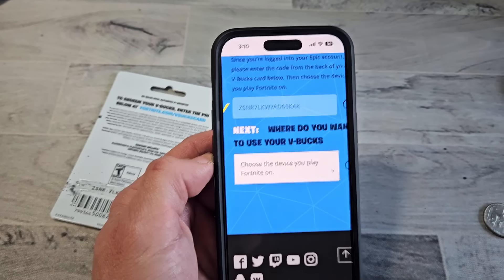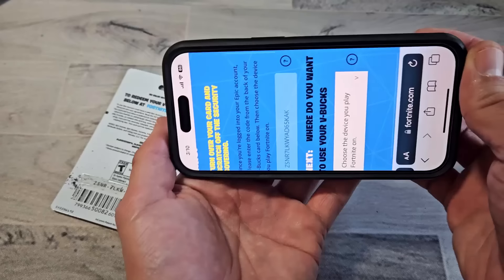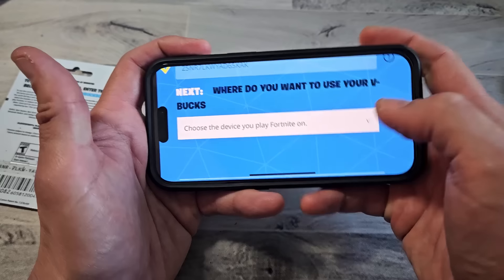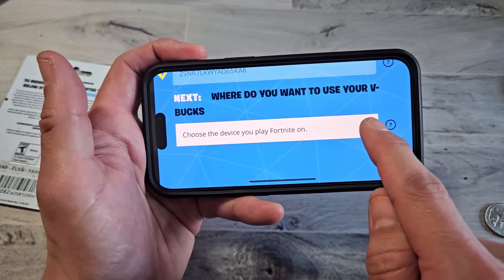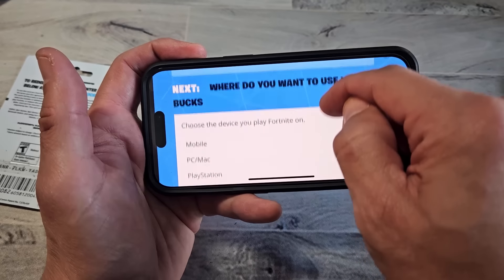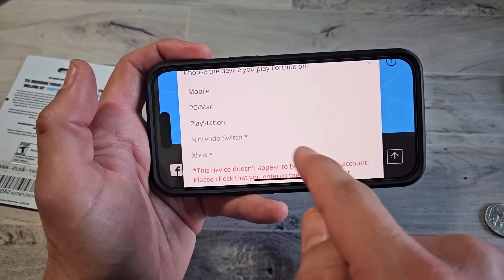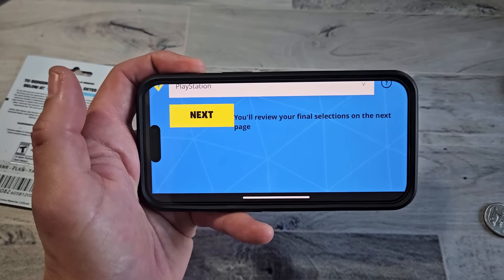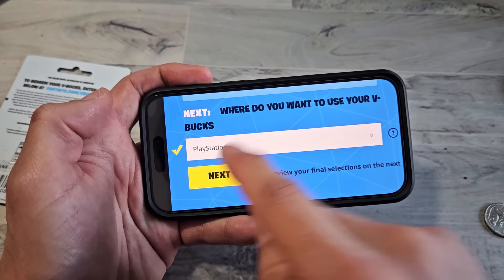Now it says down here: where do you want to use your V-Bucks? We're going to choose the device you play Fortnite on. I'm going to tap down here and select PlayStation. Then I'm going to tap on Next.